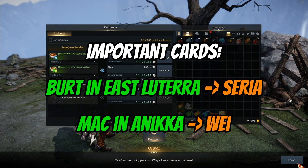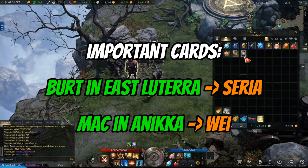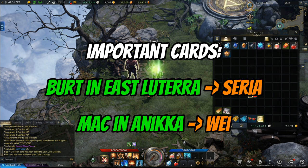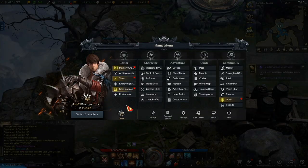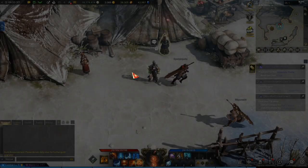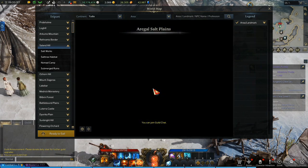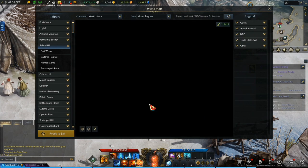Burt on East Lutera sells the rare Seria card, which is part of the Lost Windcliffe card set, and Mac on Anika sells the Legendary Way card, which is part of the Light of Salvation card set. Both of these sets are the best card sets to use for any DPS class, and buying this card multiple times is the easiest way to awaken this set and get the bonuses it provides.